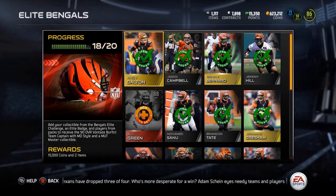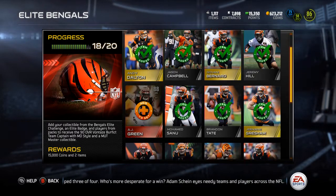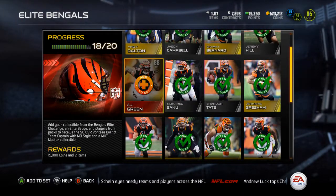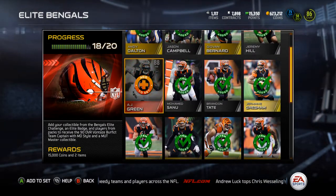Yo guys, what is up, it is Nick and today I'm going to be doing the elite Bengals collection. I had to pay 125k for AJ Green, which is just depressing, but I had to pay 125k for AJ Green.